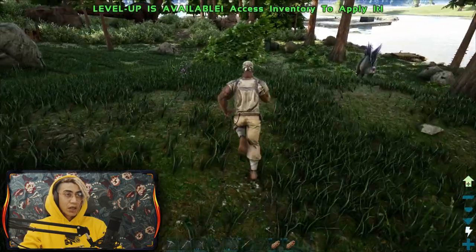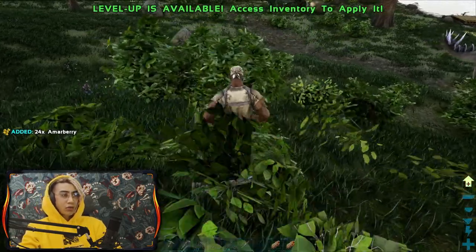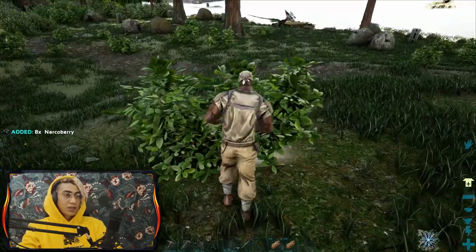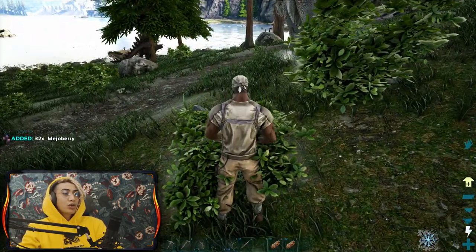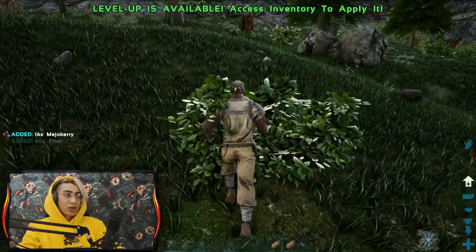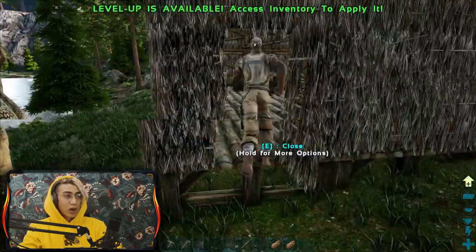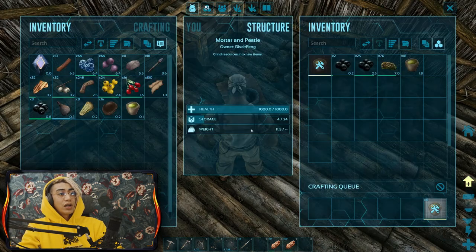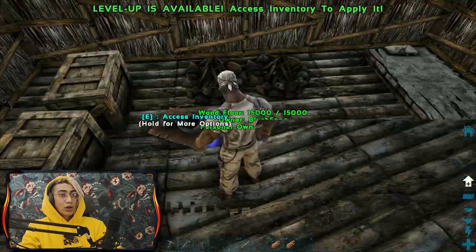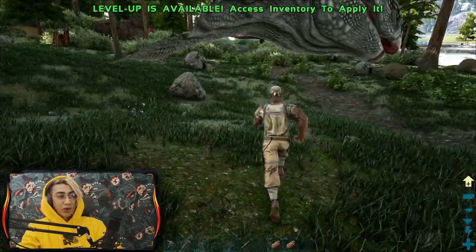If we have enough narcotics, we could definitely go for a stego. I assure you, if you get yourself a stego when just starting off, say goodbye to dying on the beach over and over. Look at this - a majestic beast! We actually got that level! Now we can type 'arrows' in the engram list - boom, tranq arrows! To craft tranq arrows, you need one stone arrow and one narcotic per tranq arrow - that's a fair deal.